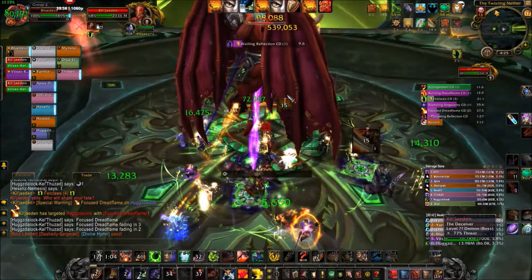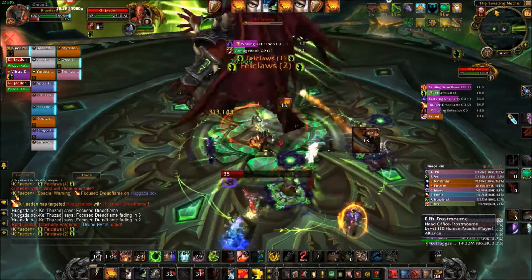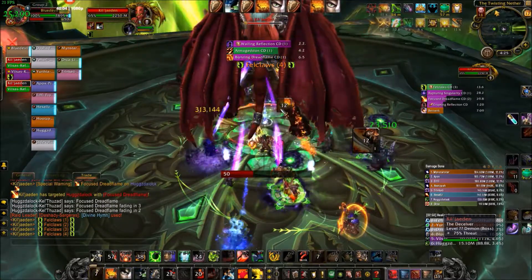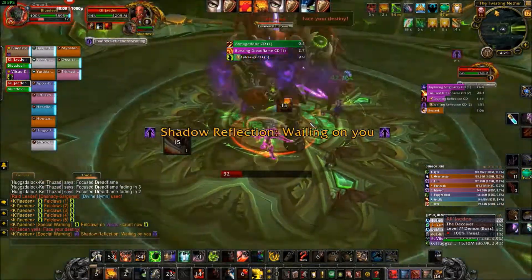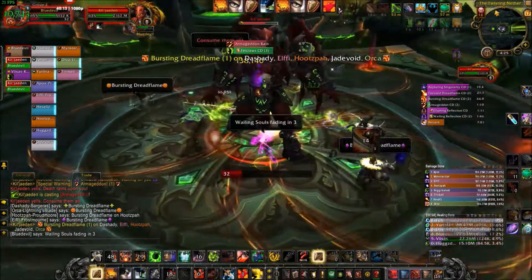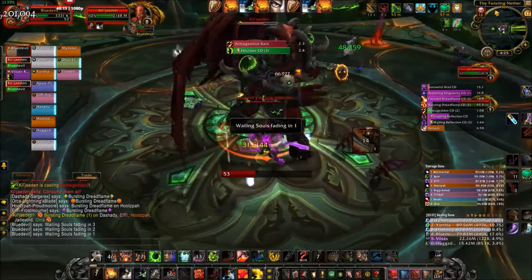I'm always spamming Ignore Pain just to make sure I have a big pool of health so I'm not going to get one-shot. But if I do go through all my Ignore Pains and start spiking, that's when I'm going to pop Last Stand, Archimonde's, or even my second trinket — the one from Desolate Host — just so I can survive the extra damage.